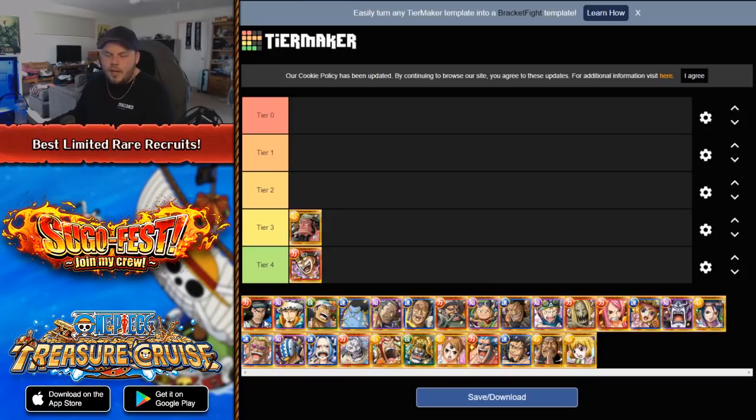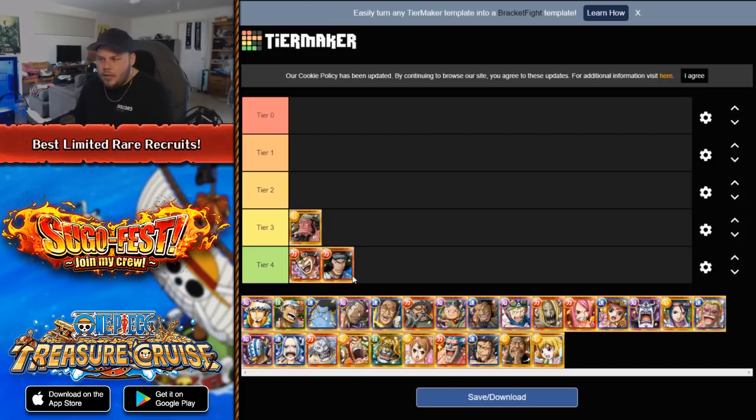The next one is Kuzan. Kuzan is a really odd unit. He has a special ability that, when you activate it, doesn't give you any boosts. But if you hit a certain amount of perfects in the following turn, you get, I think, a 2x attack boost to your shooter characters. Which is okay, but it's just such a niche special ability that you really don't need it. And shooters being as bad as they are, it makes sense to put Kuzan in the bottom ranks of this list.